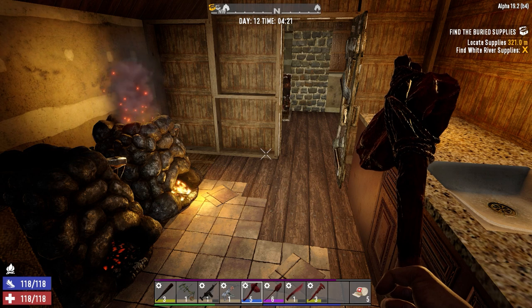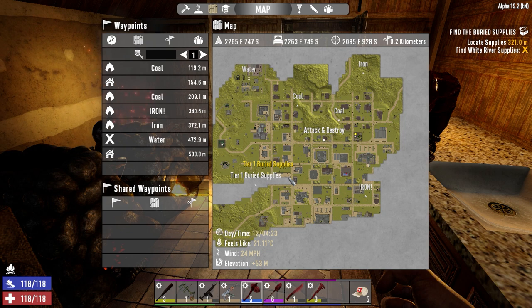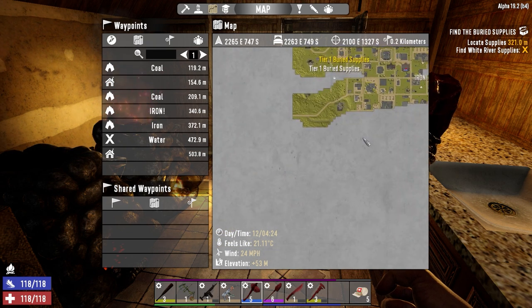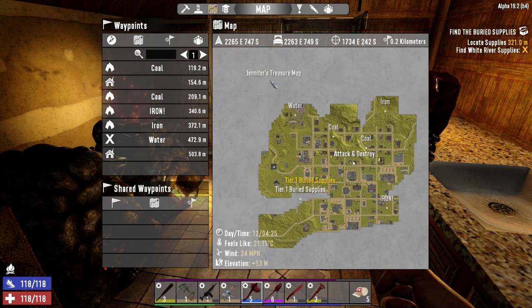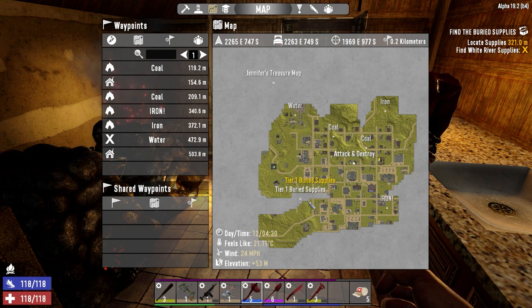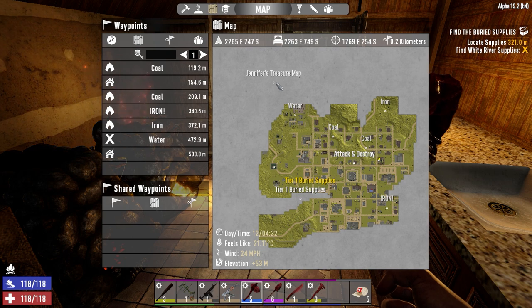What we want to do today is have a look at the map. We've got a lot of this map revealed. We're going to go ahead and do these two missions down here. Jennifer's treasures map is way up here, but I want to knock these two off today because I think we're pretty close to getting tier two quests. We'll go hit up this trader and might do the treasure map today.